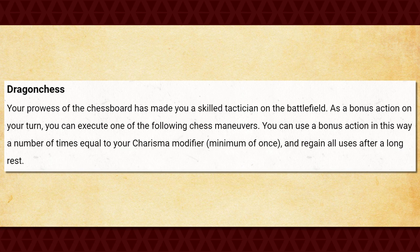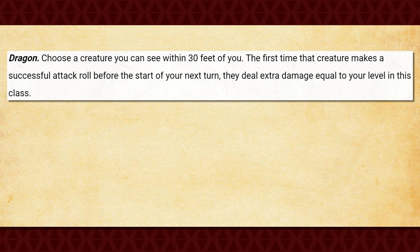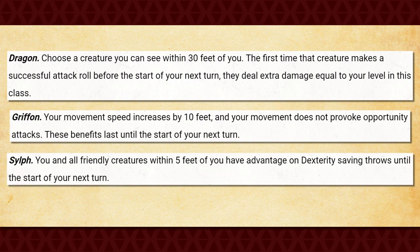With the dragon chest set, you gain the ability to do a variety of different things with your bonus action a number of times equal to your charisma modifier, recharging after a long rest. Dragon allows you to choose a creature within 30 feet of you and, when they make a successful attack before the start of your next turn, they deal extra damage equal to your level. Griffin grants you a 10-foot bonus to your movement speed and makes it so your movement no longer provokes opportunity attacks until the start of your next turn. And Sylph allows you and all allies within 5 feet to gain advantage on dexterity saving throws until the start of your next turn.